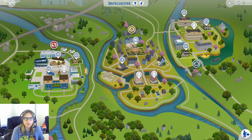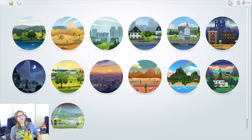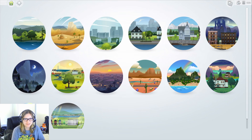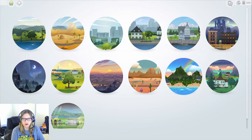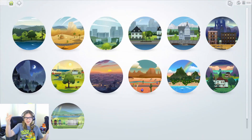Obviously it would get pretty repetitive after a while. I wonder if there's an achievement for making every single possible neighborhood in your game a green footprint or an industrial footprint. Could you imagine how long a series would be if you decided to go through and ruin everything? That would take forever. I would be so afraid to look at a Sims file where everything was turned into an industrial footprint - could you imagine Sulani? That would be heartbreaking.